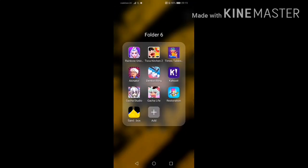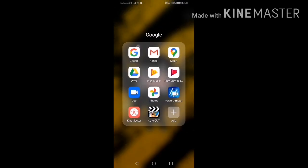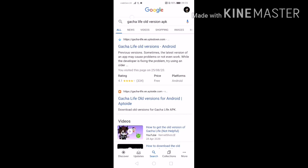I'm going to teach you how to get old Gacha Life. Go and screen recap to the Gacha Life and delete Gacha Life. I've done it so I'm not doing anything. Hop onto Google, searching Gacha Life old version APK.